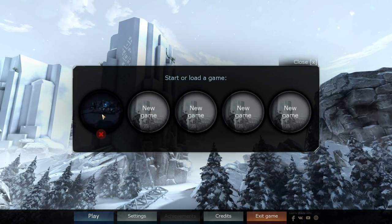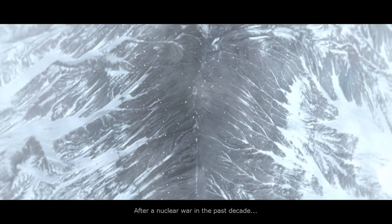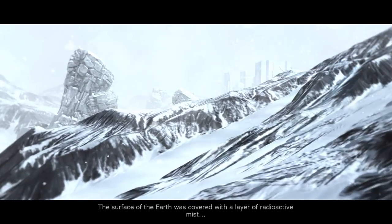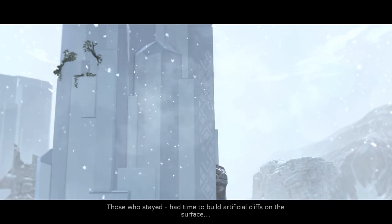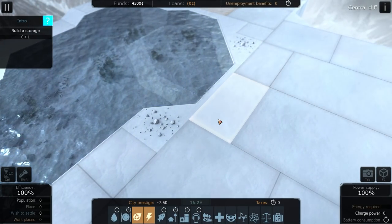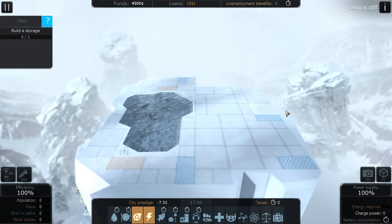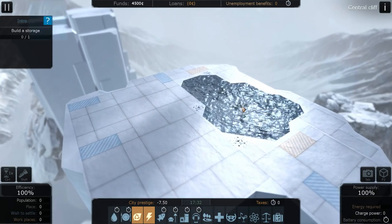We are going to start a brand new game. We've got a little bit of a story about a nuclear war in the past decade. The reason they're building these cliffs up in the sky is because there's a 300 meter thick radioactive fog that is all over the surface of the earth. So here we are, this is a different cliff.